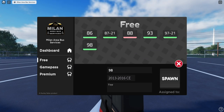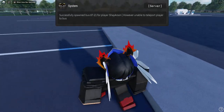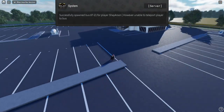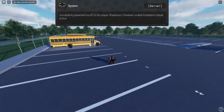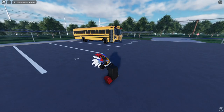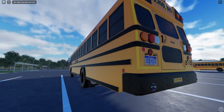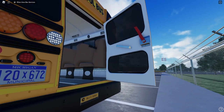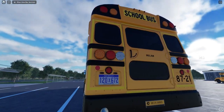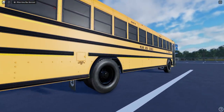We might want to drive the T3 FE depending on how it looks. Actually we are going to drive this — we're not going to drive the C2, we're going to drive the T3 FE. Because I feel like there's more of a fan base for the T3 FE. The reverse lights come on when you open the back door. That's pretty cool.